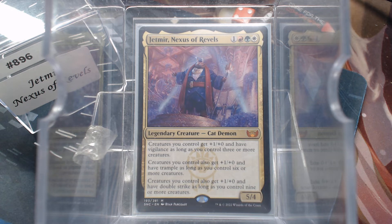This thing has three lines of text, and it's amazing. Creatures you control get +1 and Vigilance as long as you have 3 creatures. They also get +1 and Trample as long as you've got 6 creatures. And then creatures get another +1 and Double Strike if you've got 9 creatures. So we need this one plus 8 to get max value of +3 Vigilance, Trample, Double Strike. This is a big creature deck — that's what we want.